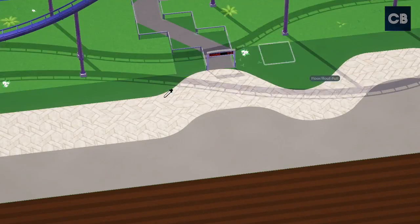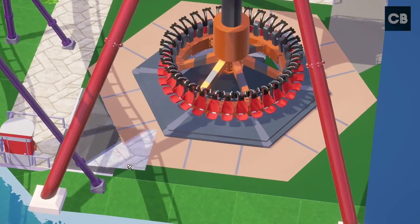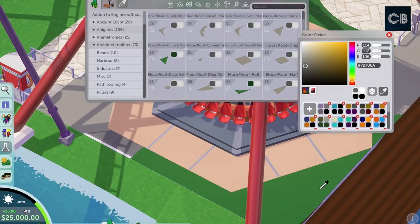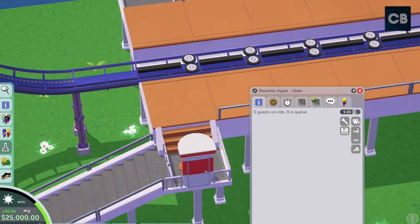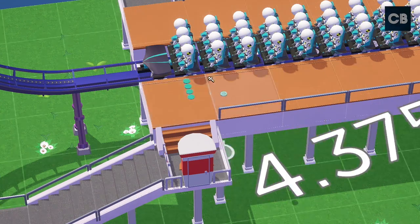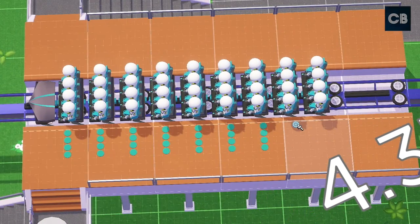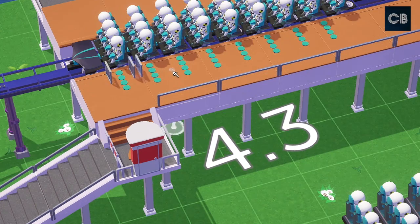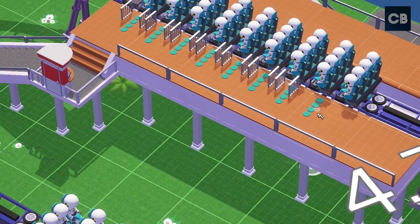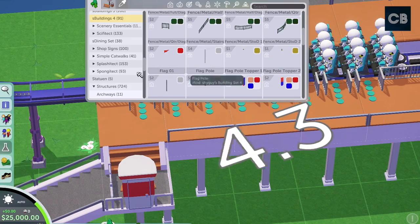I added a flat ride — a frisbee type ride in a really nice position. I would have liked a Huss-type frisbee but one of these Zamperla Discovery rides is fine. I'm going to show you the part where I put the discs on the floor of the station, which indicate where a guest would stand before boarding the coaster. I'm also doing some handrails in the station — those bits I copy and paste as a blueprint and use in my second station build.